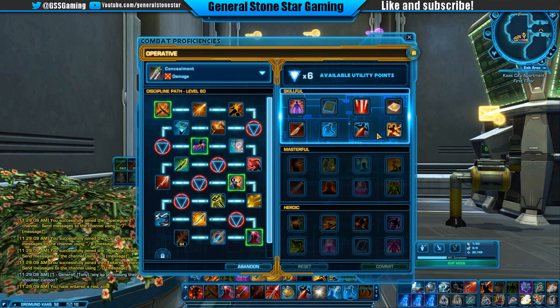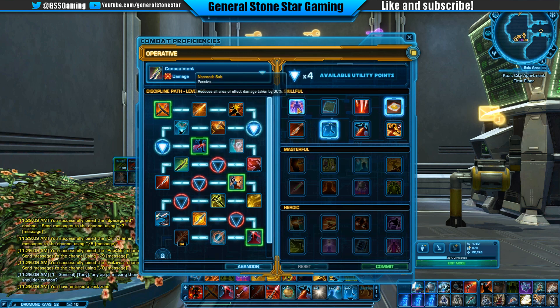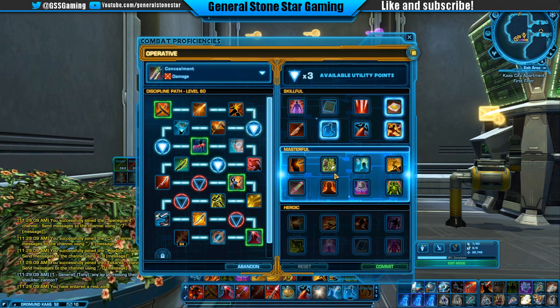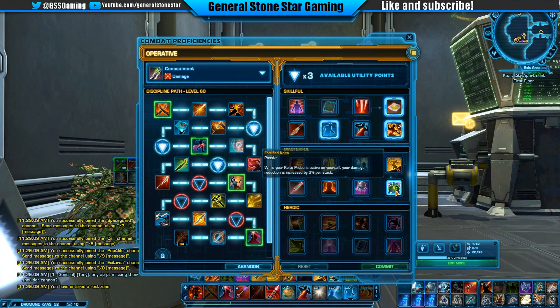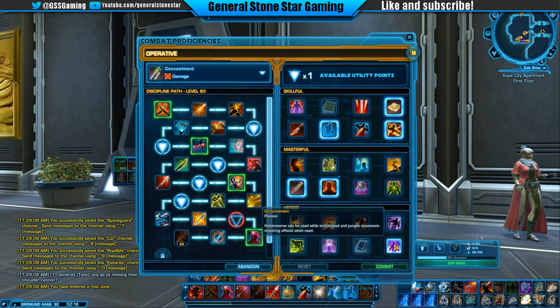I'm not sure how you start it. What's this — Overload Shot and Carbine Burst reduce the movement speed of targets hit by 40% for six seconds? That's really nice. I'm going to go for Flashbang and Infiltrator. I get three choices — I've always been able to get three. I'm going to choose this one and also pick up Circumvention.